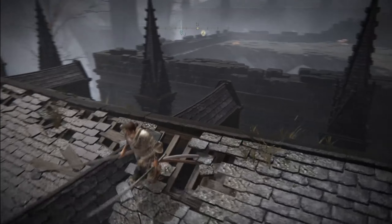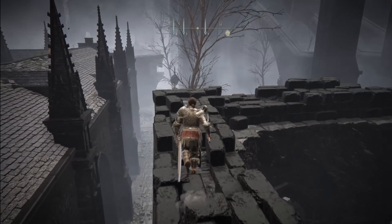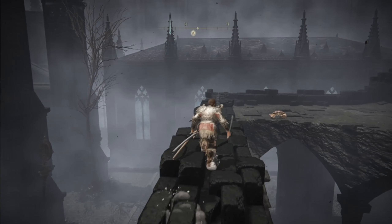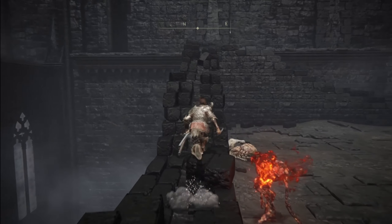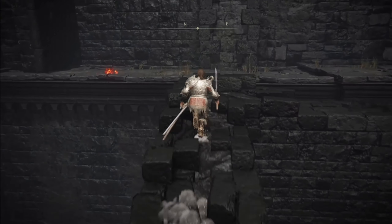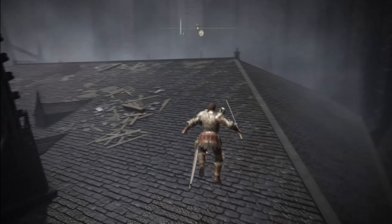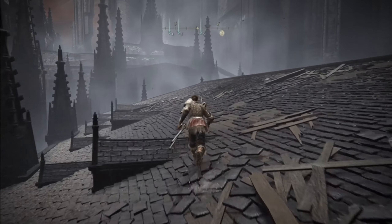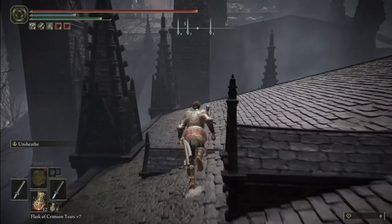And if you die a few times, it's completely fine, it doesn't really matter. That jump there is kind of the worst jump — you might die a few times on that, but it's not too bad overall. Now just follow it up around here. There's another jump up here, and then we've got to jump across here. Now beware, there's going to be a guy at the top here who's quite strong, so just avoid him. Try and make sure he doesn't lock onto you because he's a bit annoying.